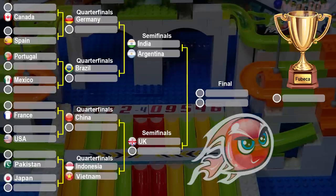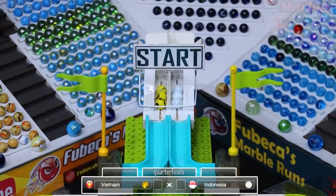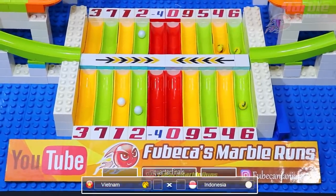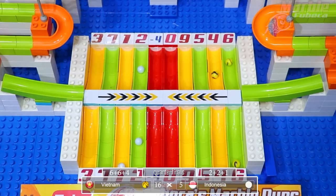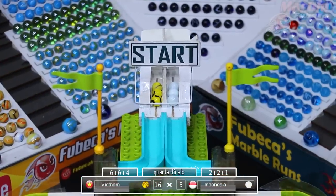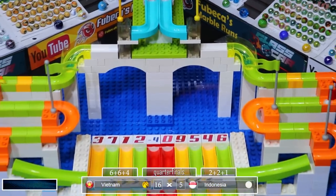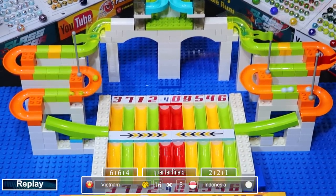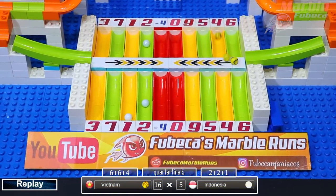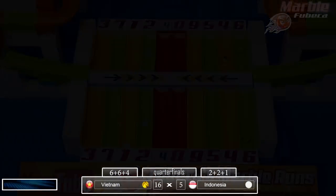Now for the final quarterfinal: Indonesia versus Vietnam. Vietnam gets two sixes and a four for 16 points. Indonesia only gets two twos and a one for five points. Vietnam will be advancing to the semifinals by far. You can see Vietnam having two marbles way over in the last lane, and one Vietnam marble actually getting hit back up the entry lane. Indonesia did not have a very good heat. Vietnam will go up against the UK.